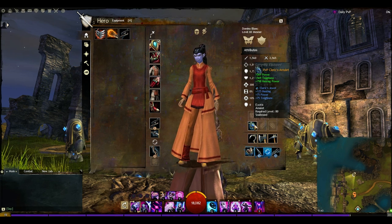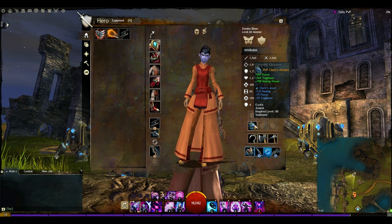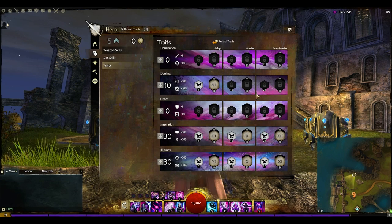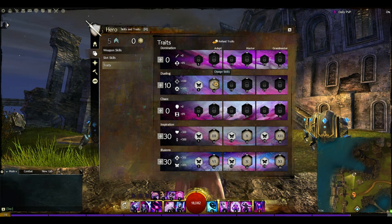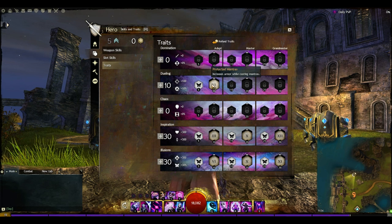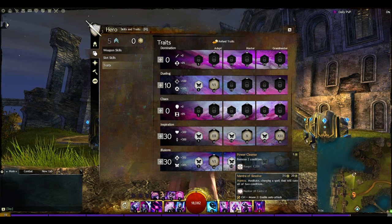For the amulet we've gone with a fairly obvious choice for a healing and toughness build: the Cleric's Amulet. This gives us power, toughness, and healing power — with healing power being the main stat. For traits we've gone with 10 points in Dueling, giving us Critical Infusion and Protective Mantras. Protective Mantras is the important one here — it increases our armour by 250 while we cast mantras, making us harder to kill while we're healing ourselves.